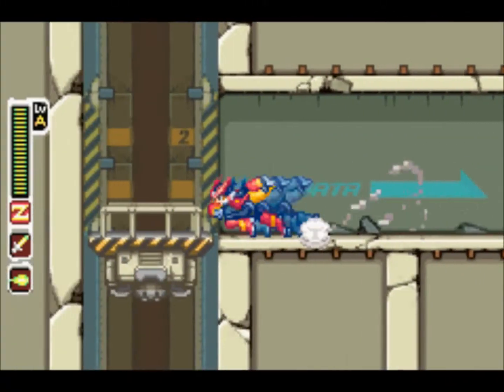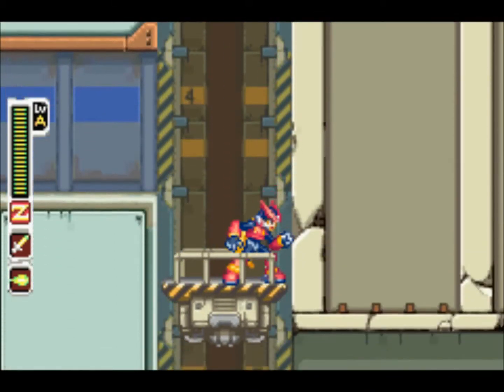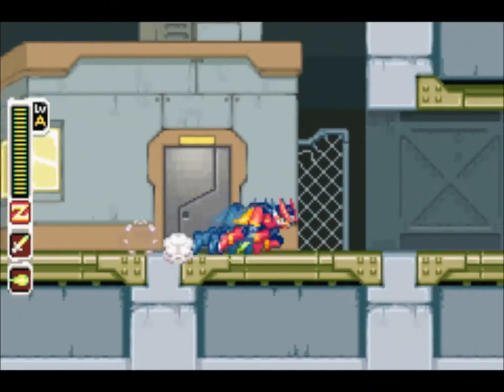We're going to go down here and talk to Ciel, because I think he might have a little something for us. Last time he gave us the Triple Rod, let's see what he's got this time.